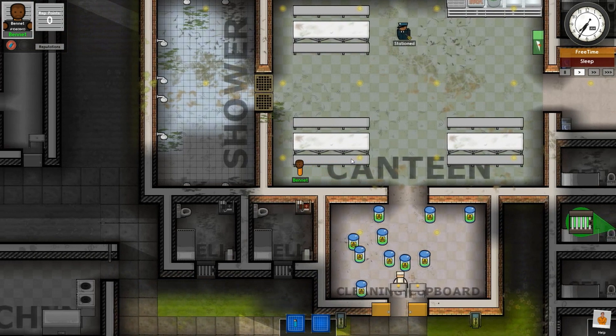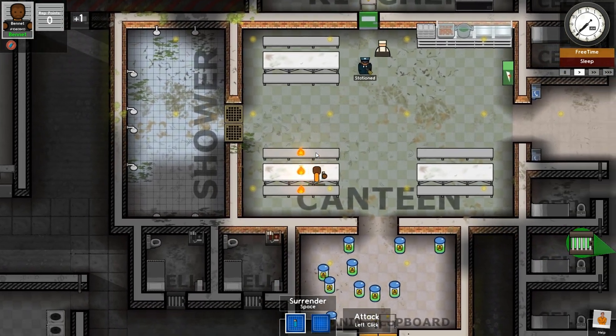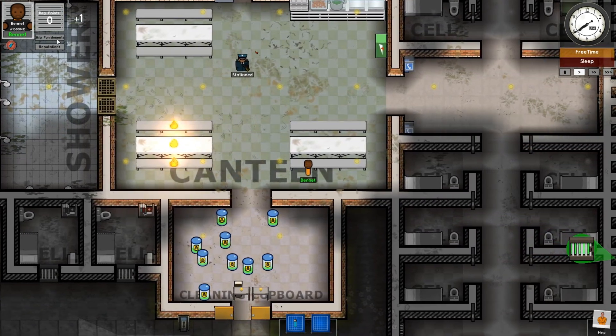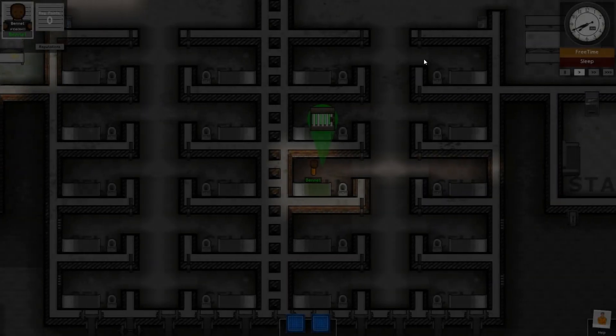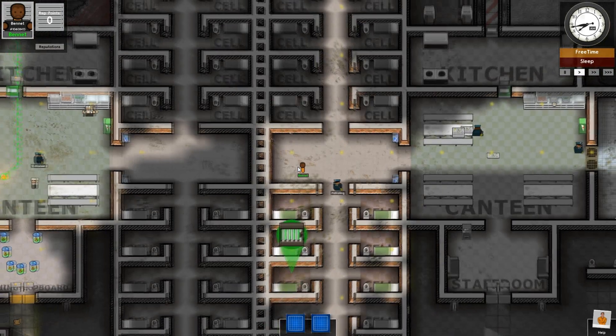Let's just make our way to this corner. Don't tase me, bro. Skip punishment — you can use reputation points to skip your punishment. And I'm going to watch this fire from the other side of the wall where it's safe.